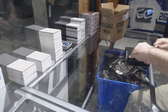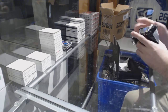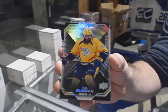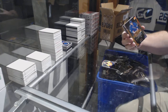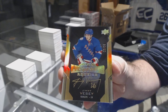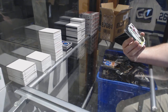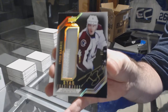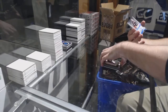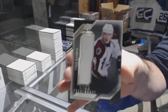Box number three! We've got a 2/99 PK Subban, a gold Lustrous Rookie /35 Jimmy V, and a Star Trademarks Premium Relics Tyson Berry /225. Also a Pro Penmanship autograph of Gibson, and a Star Trademark Relics of Tyson Berry out of 25.